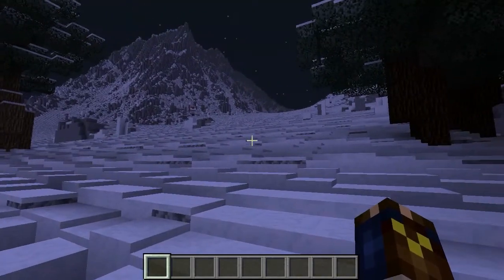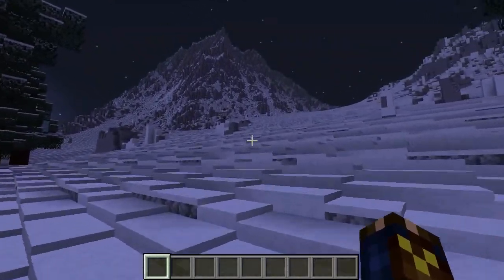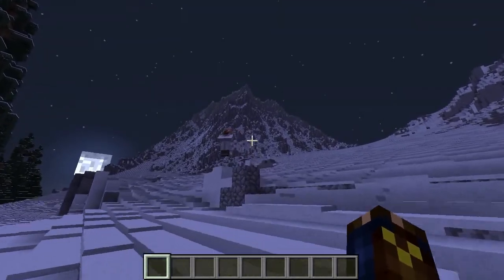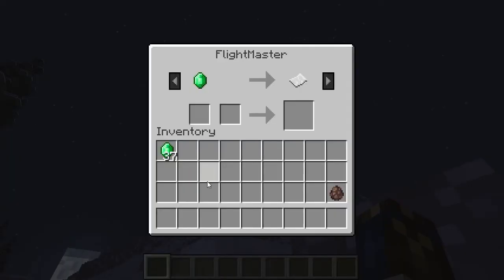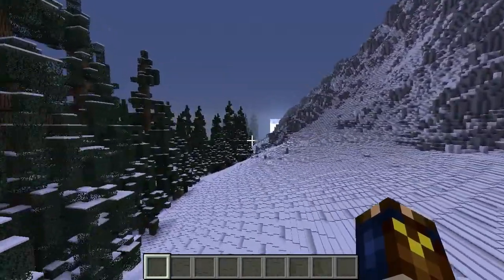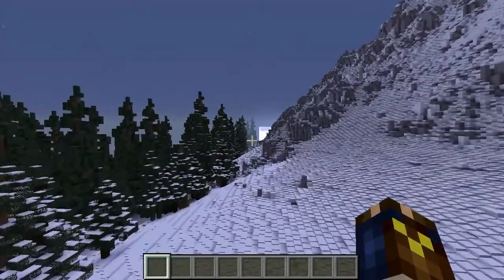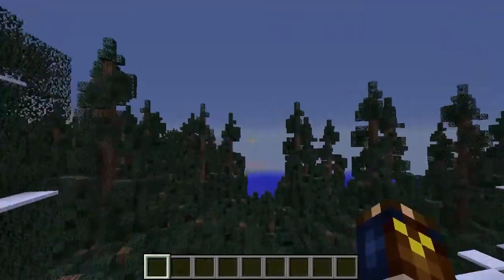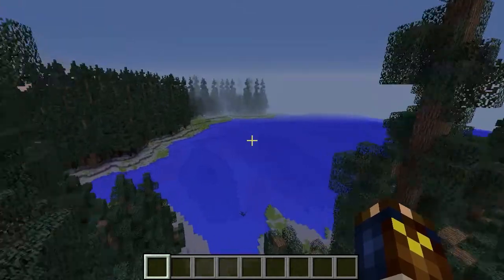And we end up here. Then just for a final little trip around this beautiful map, let's go talk to this guy and he will send us off. It's a bit rough around the edges, I still need to do some tweaking, but I just think it's a pretty cool concept that you can have flight paths in Minecraft.